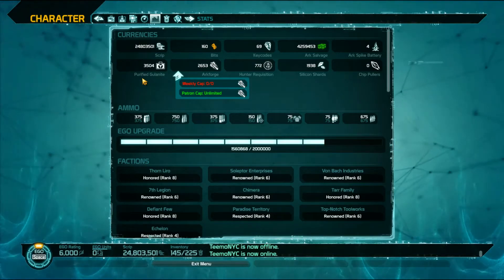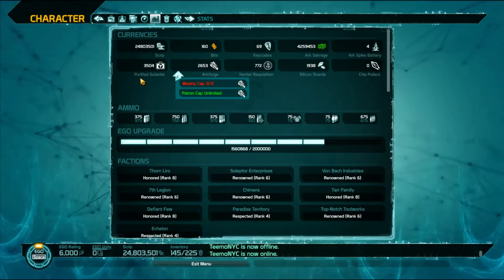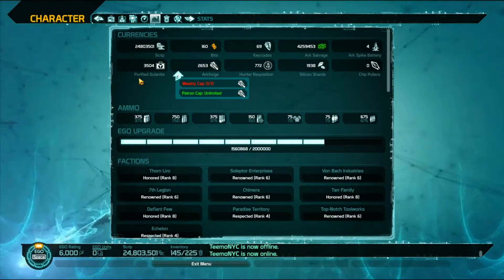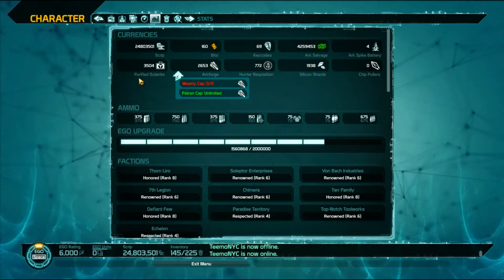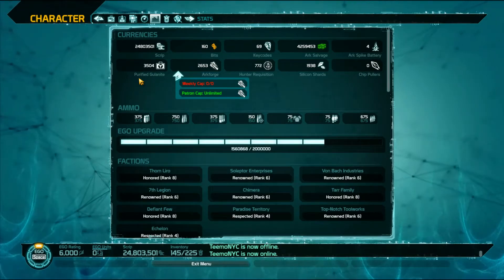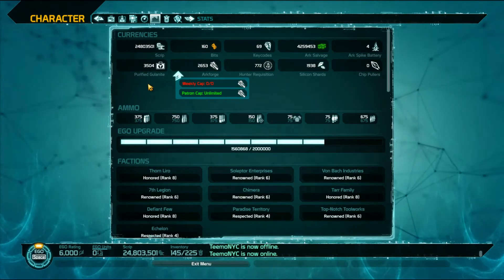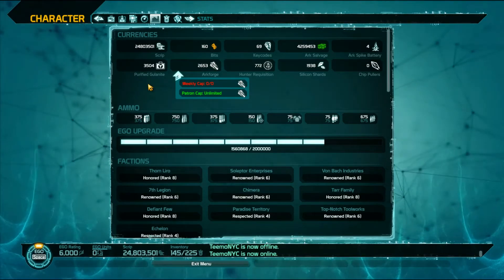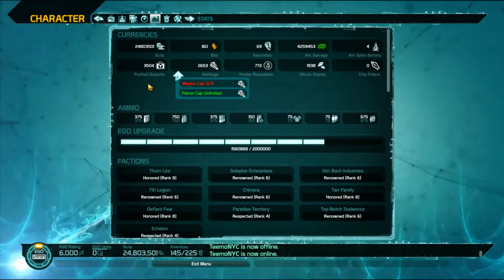Arcfalls also give you PG. However, that's not to be confused with Arc Breaks, which share the same icon on the map. Arc Breaks are basically War Master, while Arcfalls give you the PG. You can also get PG from Roadside Emergencies, though it's only one or two Ghoulanite per roadside.